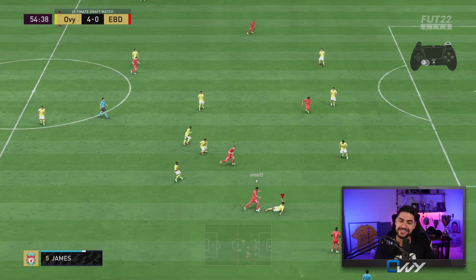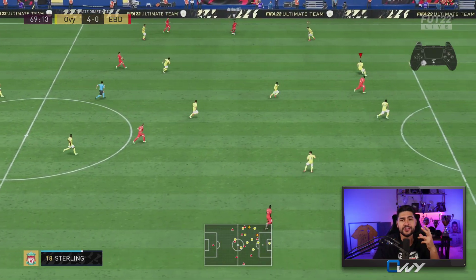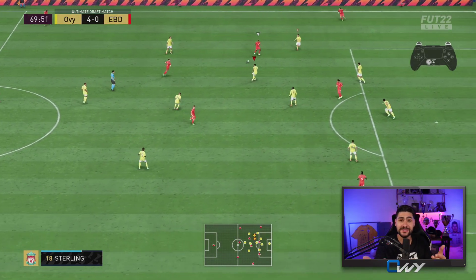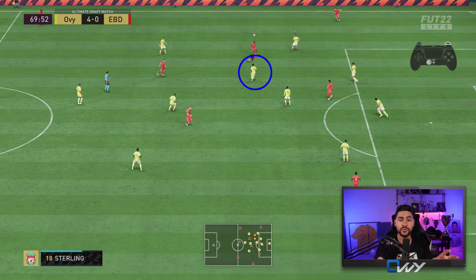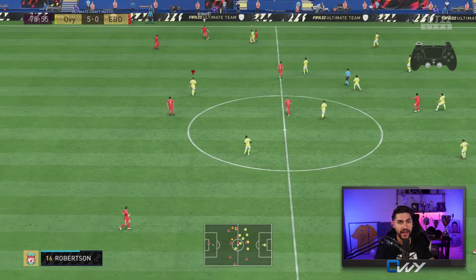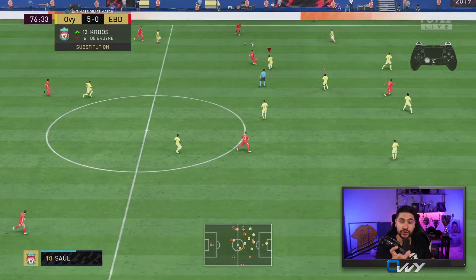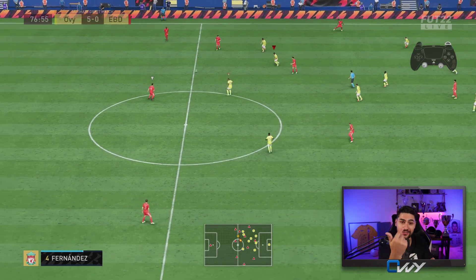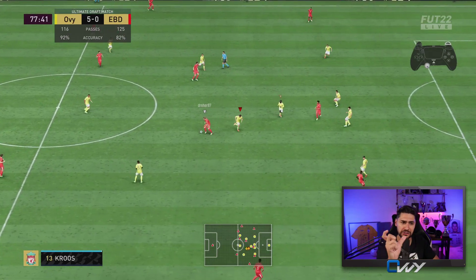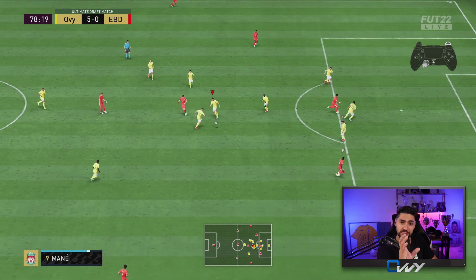Now for positional defending — if you don't want to risk anything and you're not sure about intercepting with your center back, don't use the center back. Use the central midfielder or CDM; let them do the work. You're not going to use second man press here — you're only going to cover angles. You want your team compact and use the CMs to do the hard work. If possible, pull back the central attacking midfielder to make your team even more compact. If not, use two CDMs to cover ground and intercept the pass. That's all you do in positional defending.